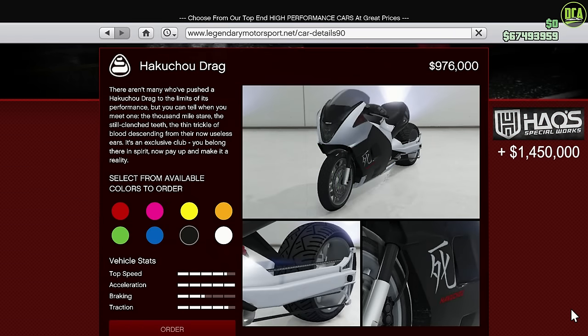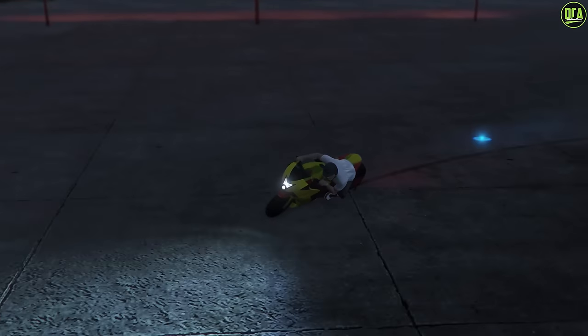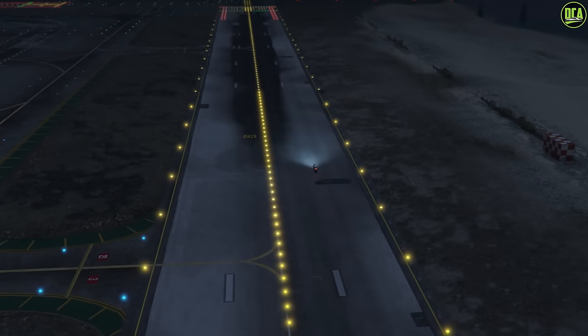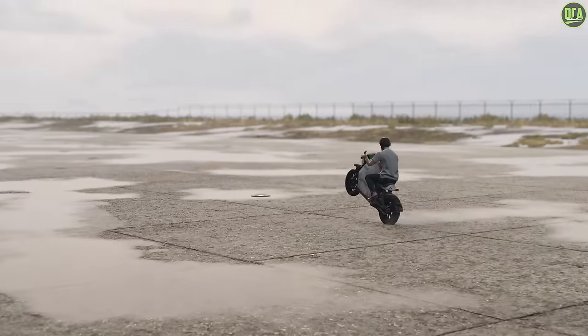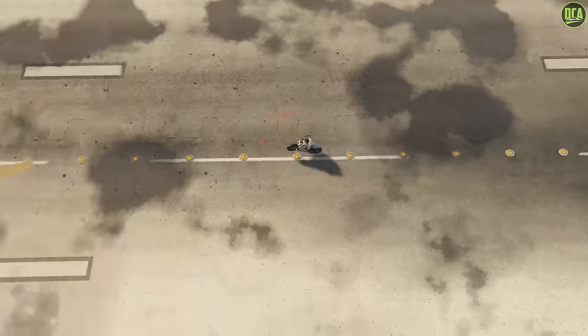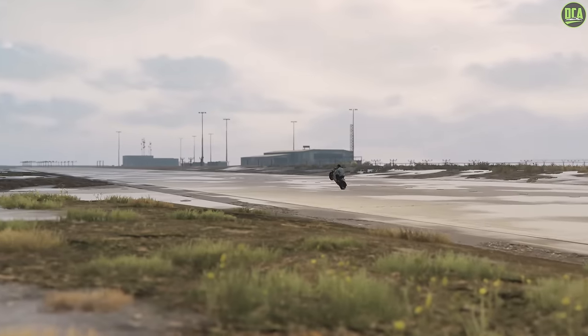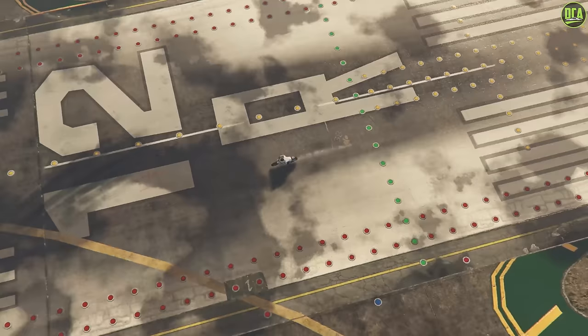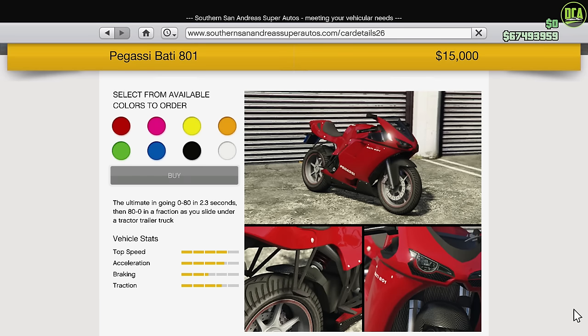Moving on to the Motorcycles class, we have the Hakuchou Drag with the HSW upgrade — an absolute beast with one of the highest top speeds in the entire game. If HSW is turned off or you're on old gen, use the Powersurge — an electric motorcycle with an insane wheelie speed boost that completely dominates the old kings, the regular Hakuchou Drag and the Shotaro. As for the budget vehicle, it would be the Bati 801 — only $15,000 — with good handling and the ability to wheelie, getting you to ridiculous top speeds to compete with the top bikes.